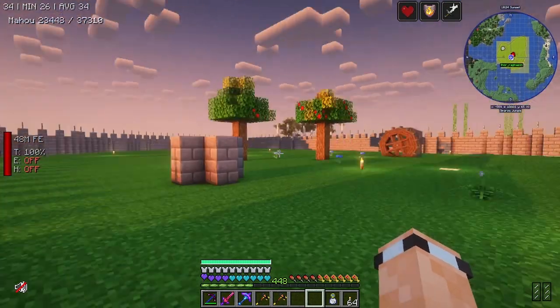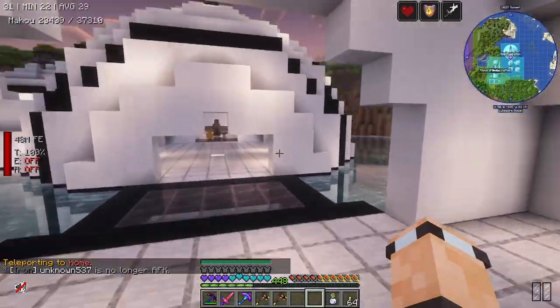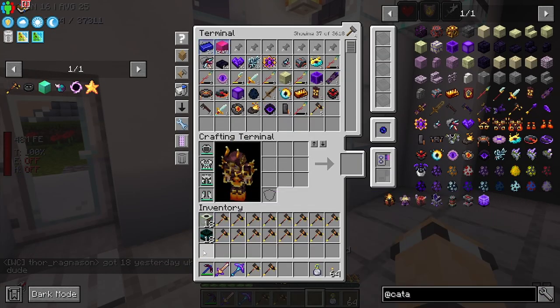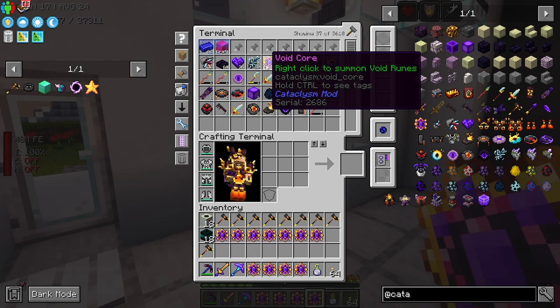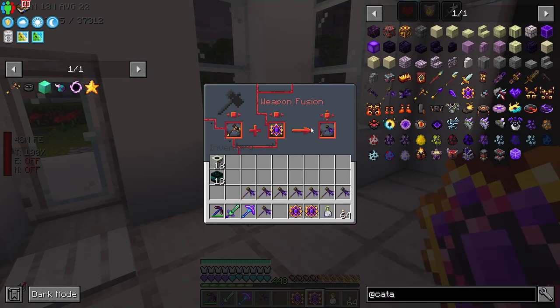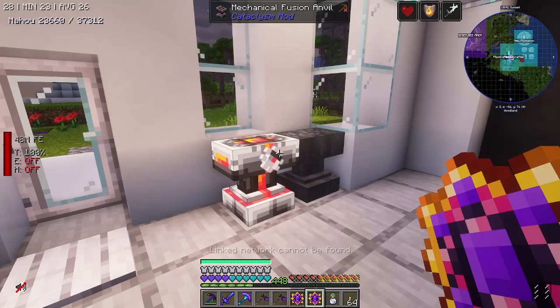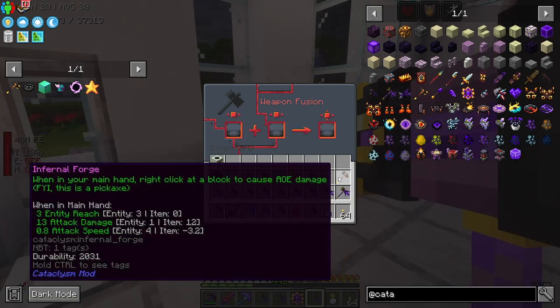I believe that someone on the server has got a spawner for the cataclysm bosses. Apparently you can just swab them — I don't think I ever even tried because I assumed you couldn't, but you can. So with these void hammers, I can now make all of the wither compasses. Except I can't because I forgot I need to make more of these. Did I not make blood brick? That was a five minute rollback yesterday — I'm confused, I swear I had a bunch of these. I need to get some more blood brick.